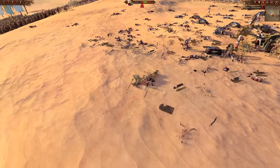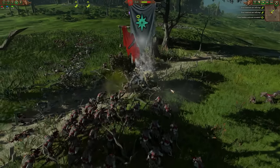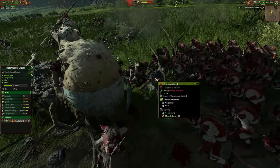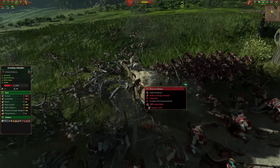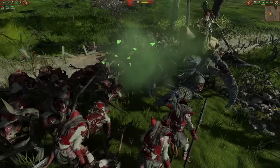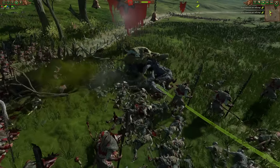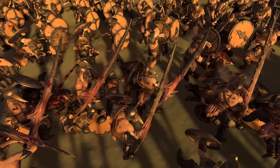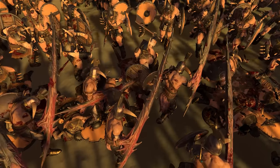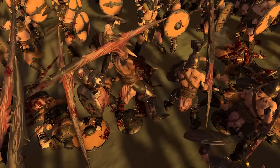The AI isn't fantastic at protecting its lords — very often it'll charge them into bad situations or leave them unprotected way at the back. They might be a squishy wizard, easy to take out. Or maybe you have a lord or hero very good at killing other characters, like Deathmaster Snikch here. Don't risk your own lord's life to take out the enemy lord — you don't want to sacrifice yours to take out theirs. But if you can kill the enemy lord or make them flee, it gives the rest of the army a big leadership penalty that can often push them into a mass rout.